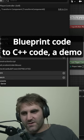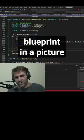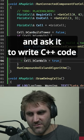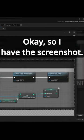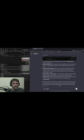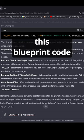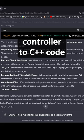Blueprint code to C++ code — a demo where you can paste your blueprint as a picture and ask ChatGPT to write C++ code. I have the screenshot, I'll save it, and then ask: 'Help me refactor this blueprint code in the player controller to C++ code.'